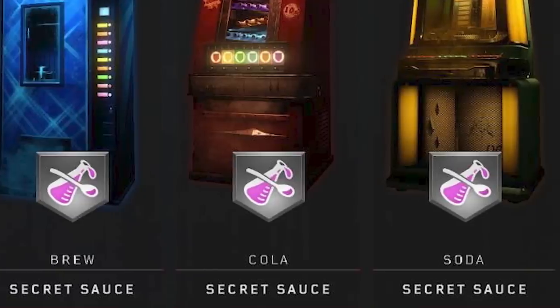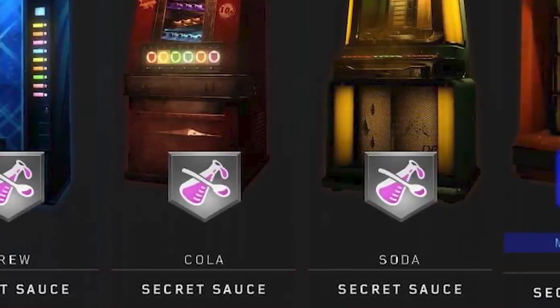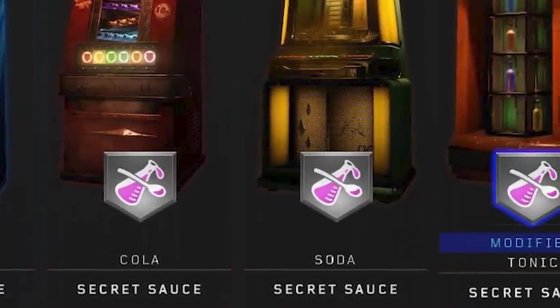Secret Sauce. Controversial opinion: Secret Sauce is a much better way to do random perks than the Wonder Fizz. But unfortunately, Secret Sauce was in Black Ops 4, a game where 90% of the perks are utter doo-doo. 5 out of 10.